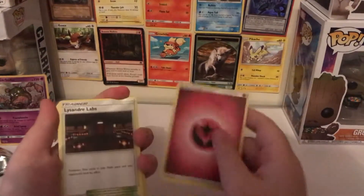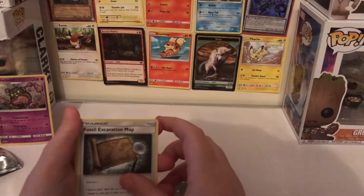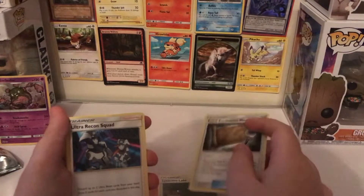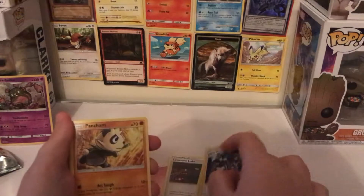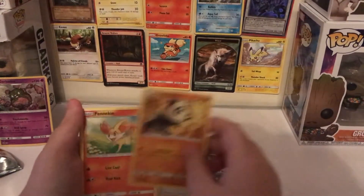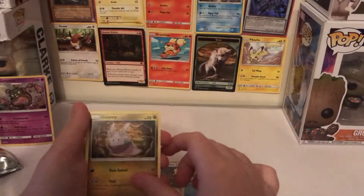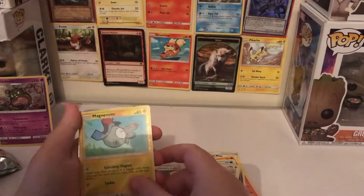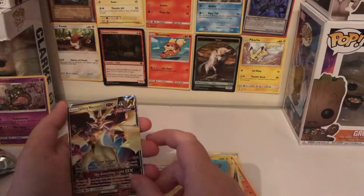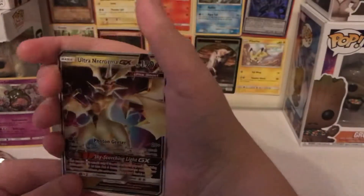This is a Fairy type card in here. So we got Lusamine, Fossil Excavation Kit, and we're going to get trainers — Ultra Recon Squad, Pancham, Fennekin, Wooper, Goomy, Furfrou.